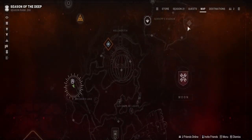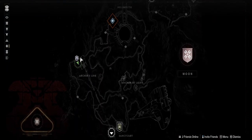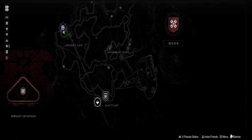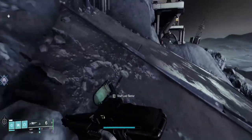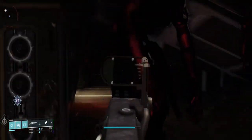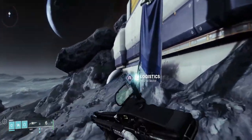To find this Lost Sector, go to your destinations, find your map with the indicator, click on the indicator, find K1 Logistics on your map, and you'll spawn in a Sanctuary and make your way right over. If you've never run this one before on Normal, walk through the door when you come up the hill, take a left, go all the way down that path, follow it all the way through, and you'll complete the run on Normal.